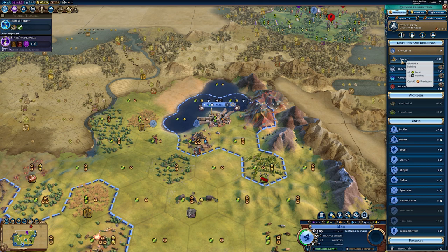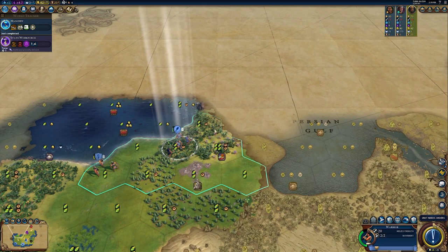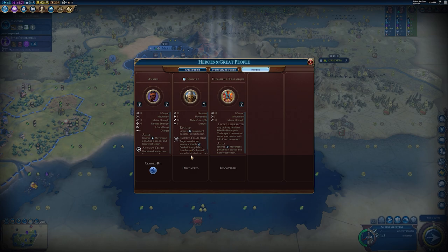This city doesn't have any growth really at all, so it would be a good idea to get a granary. We'll get the quarry now — and we have Masonry so we can build walls just like that. We've found Beowulf! Mighty warrior of the far north, renowned for his strength and bravery in single combat. He ignores movement penalties on hills terrain. Beowulf's Challenge: target an adjacent enemy unit with combat strength less than Beowulf's — he immediately destroys the target, costs one charge.